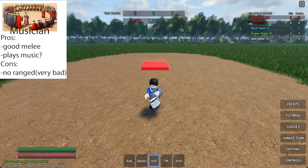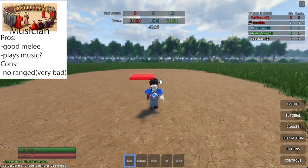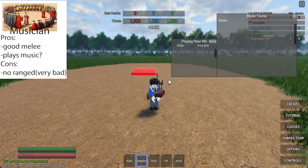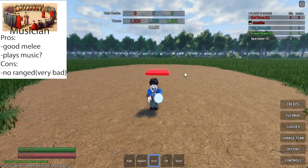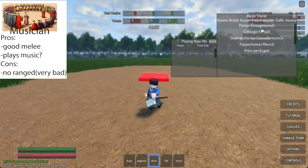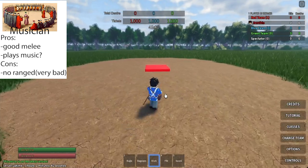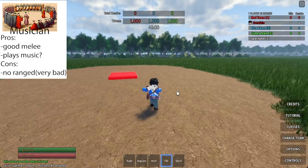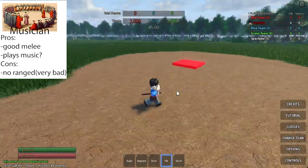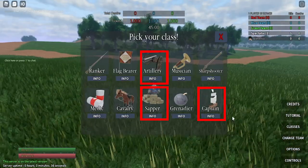To be completely honest, I would say the musician is just the worst version of the flag bearer. You have a bugle, a bagpipe, a drum, and a fife, which all do the same thing — increasing morale of everyone around you really quickly. But it just takes a little too long to select your song. And although you do have a good melee weapon, you just don't have any ranged weapons. The best use for a musician is if you're roleplaying or trying to take a picture in formation or something like that. Otherwise, playing as a musician just isn't practical, at least in the current game — the flag bearer already has a radius that increases morale.